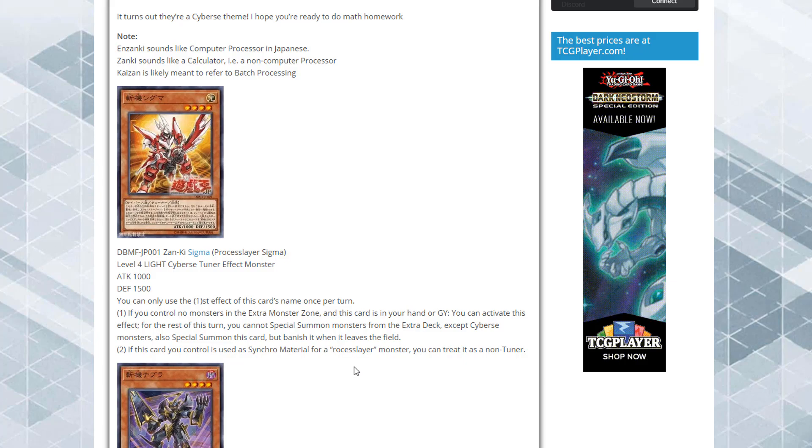First off, we have Process Slayer Sigma. You can only use the first effect of this card's name once per turn. If you control no monsters in the extra deck zone and this card is in your hand or graveyard, you can activate this effect — for the rest of this turn you cannot Special Summon monsters from the Extra Deck except Cybers monsters, and also Special Summon this card, but banish it when it leaves the field. If this card is used as a Synchro Material for a Process Slayer monster, you can treat it as a non-Tuner. It is a Tuner monster, which makes it easy to bring out the Synchros.